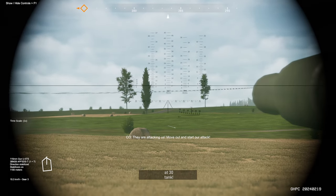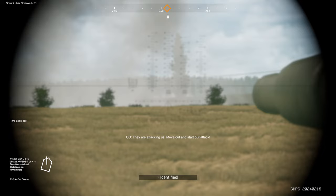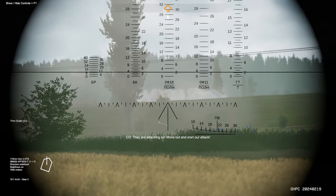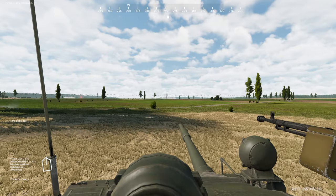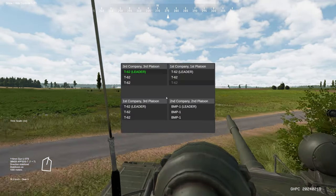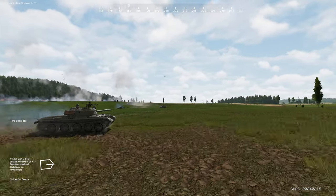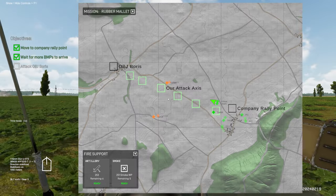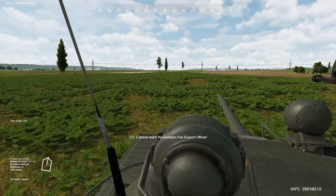I'm going to set our range to a thousand meters. I can see tanks on the right, but our CO says there are tanks on the left too — though they're through the smoke. Let's go for the ones on the right. We'll battle-sight our range to about a thousand meters. Looks like we lost one T-62 from first platoon. We'll keep moving. We're going to push up on the right flank and attack from east to west. We'll reach the battalion fire support officer.